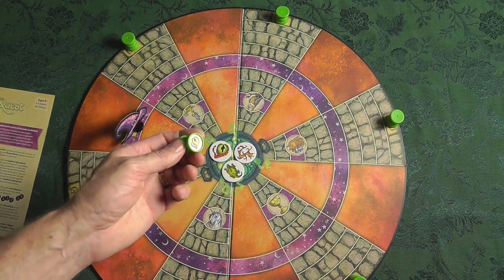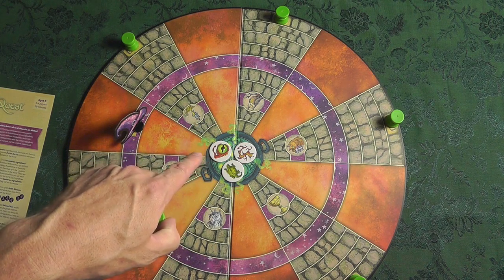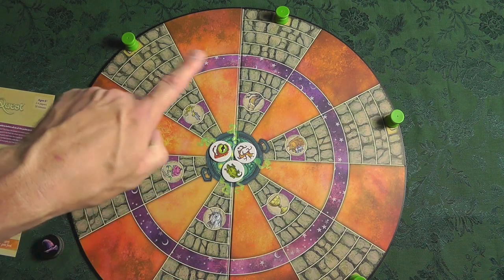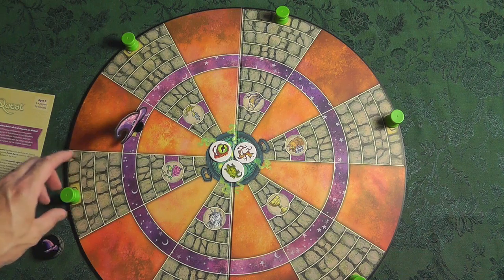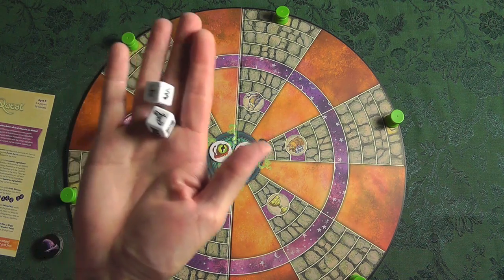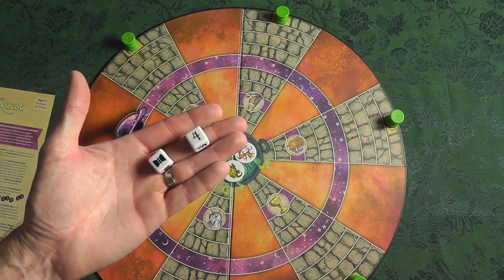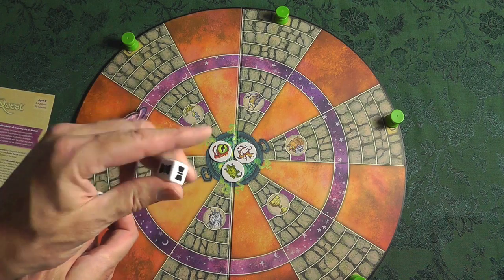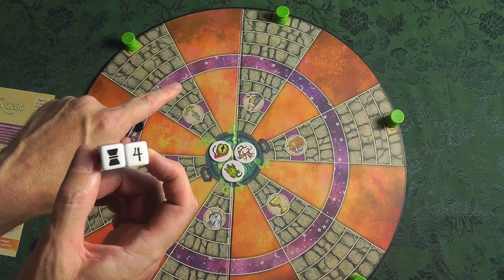For all six of the ingredients — three of which you've got to get — all the different ingredients are going to be represented at the ends of the board. You figure it out by rolling the white dice. They have action dice, and when you roll the cauldron and a corresponding number, you're going to get to move a cauldron four spaces.